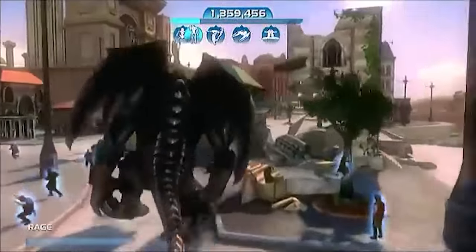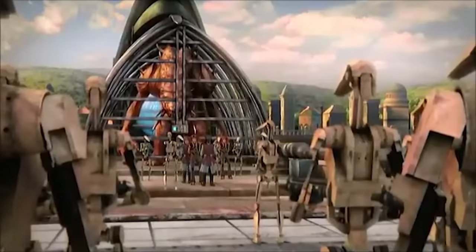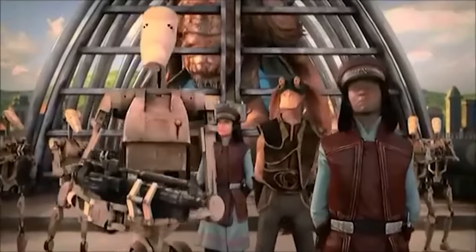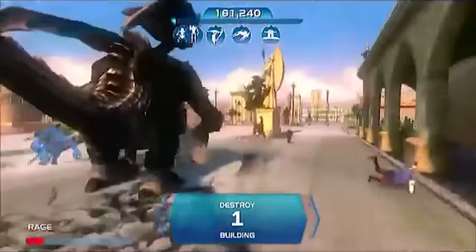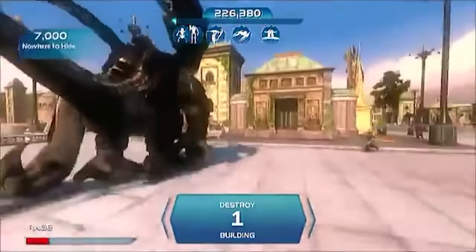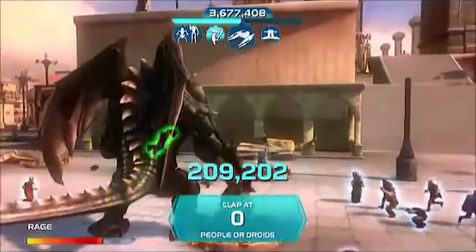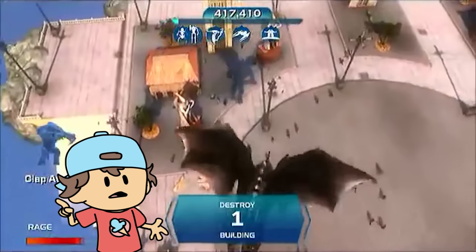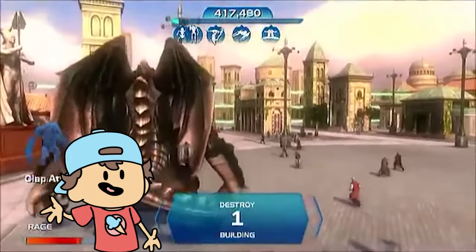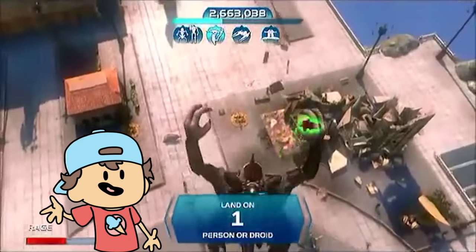And then to follow up the cute tiny Rancor, we have the Koloi Rancor — the only other known Rancor to have wings. This first appeared in 2004 in the Shadows in the Force standalone adventure for the Star Wars roleplaying game. It was created by Sith Alchemy and was one of the final bosses you have to defeat. The Sith Lord that created it was originally going to use the creature to overthrow the Sith Empire of his time — over a thousand years before the Galactic Civil War. Through Sith Alchemy, he improved the Rancor's intelligence, gave it lighter bones, and added large wings so it could fly.